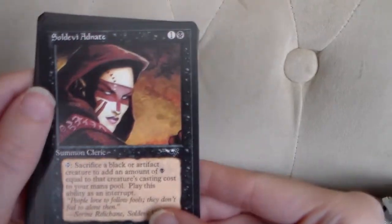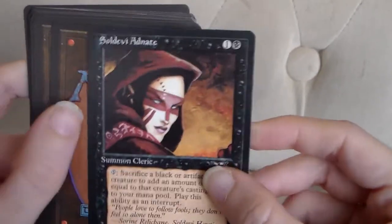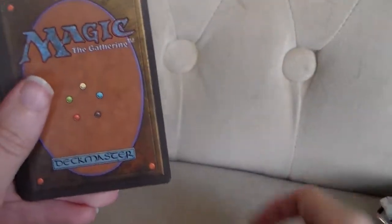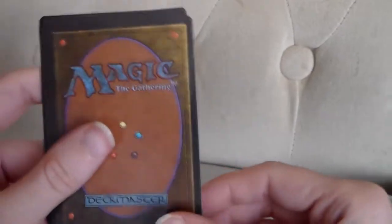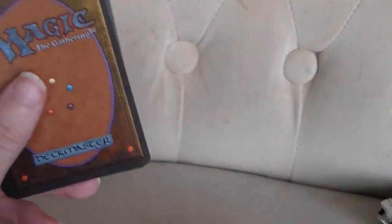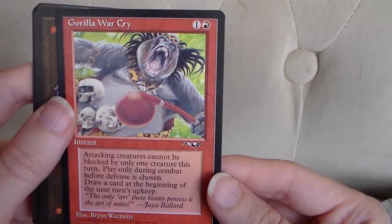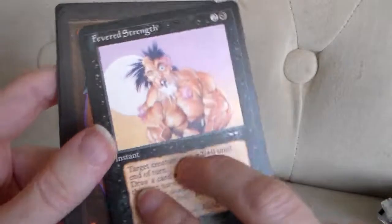First one we have here, Sol'Devi Adnate. Adnate. Lat-Nam's Legacy. Elvish Ranger. Swamp Mosquito. Gorilla War Cry — this is another artwork piece that I always found to be kind of goofy.